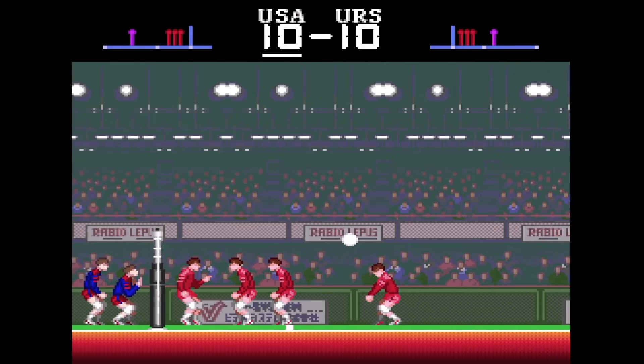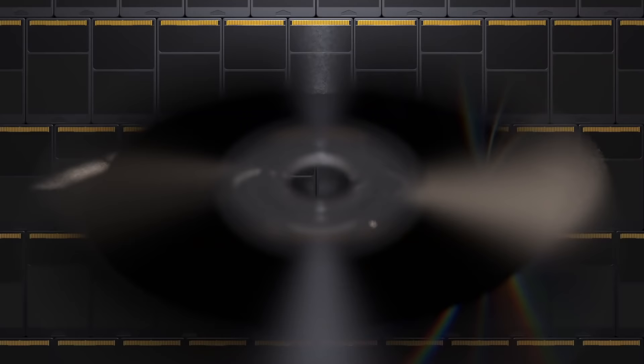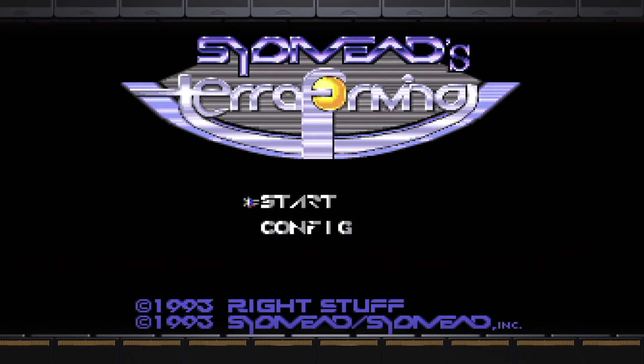Super Volleyball. Because when your console only has 138 games to offer, two of them need to be volleyball — that's how much demand there is for this sport. It's a bit easier to play than Sonic Spike, but not much. It looks a lot more bland though. This game is also on the Genesis.